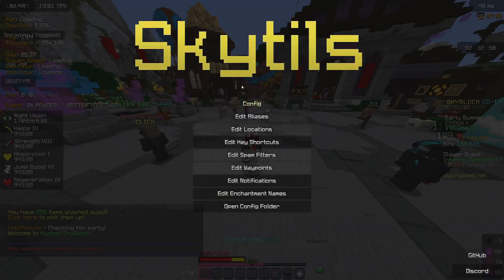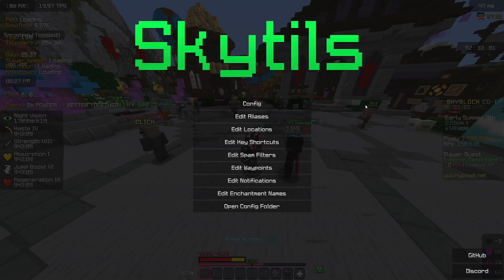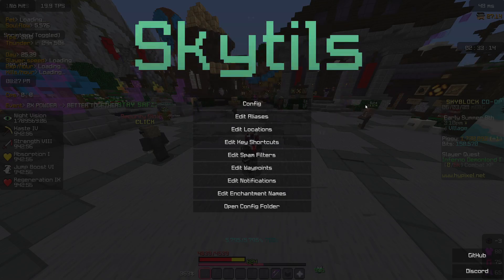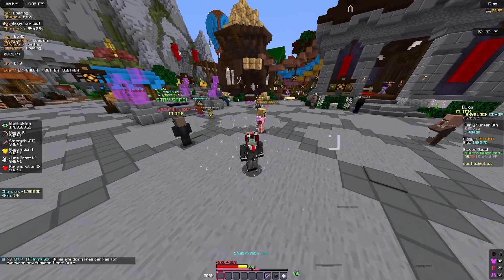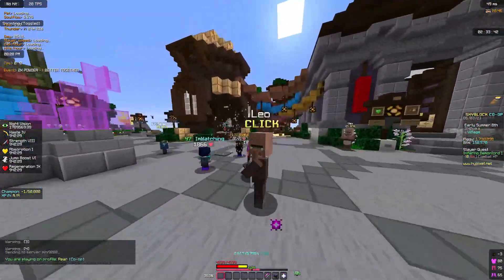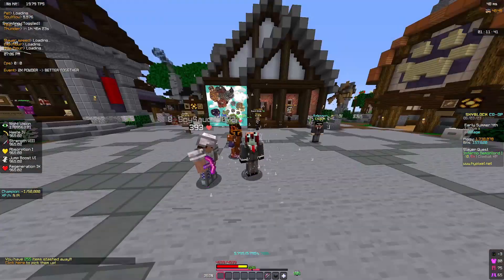I also forgot to mention — in SkyTils, if you want to make your character model small like you see in some of my videos, go to the main menu, press your arrow keys in the Konami code sequence: up up down down left right left right, then press B and A on your keyboard. It will bring up a screen where you type 'add secret small people,' click save, and then refresh the lobby. Now you and everyone around you will be small.